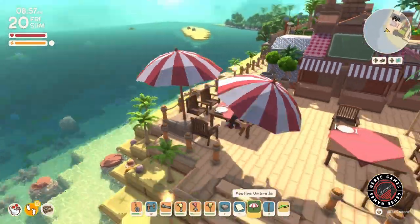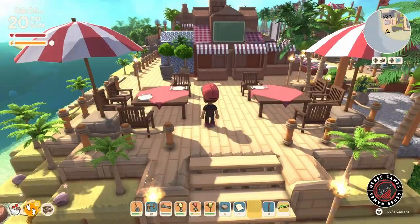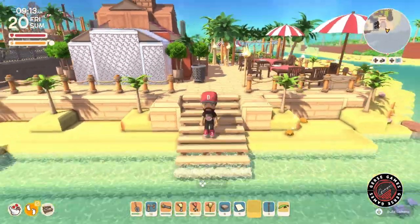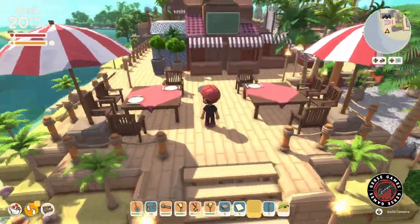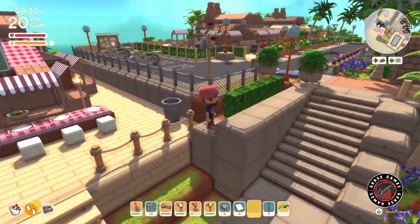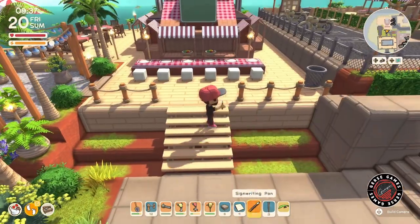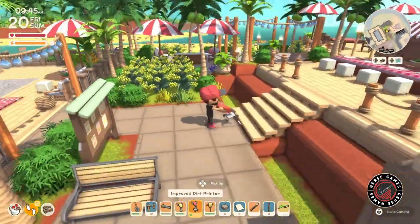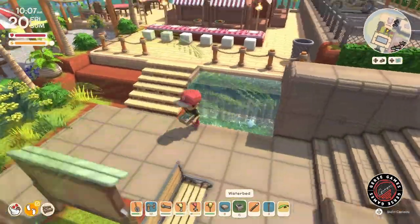A lot of outdoor restaurants have umbrellas in one particular section so people can sit in the shade. We're on the beach, it's summer, it's hot — people need a little shade. Adding the umbrella gives that outdoor restaurant patio vibe. And it matches so well because the umbrella is red and white — it goes with everything we have here, especially on this restaurant with the stall and the cloth.